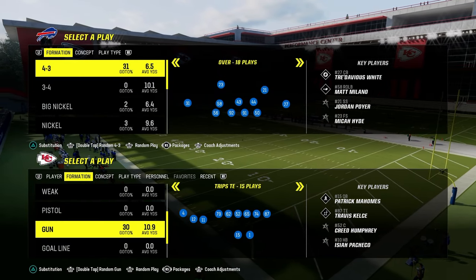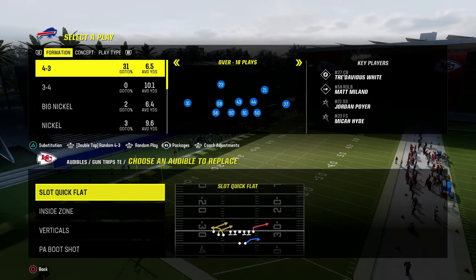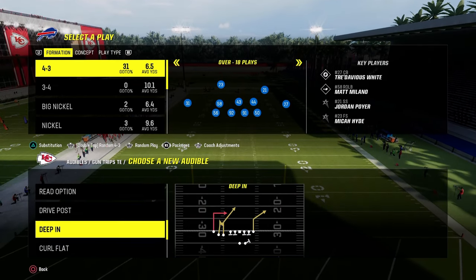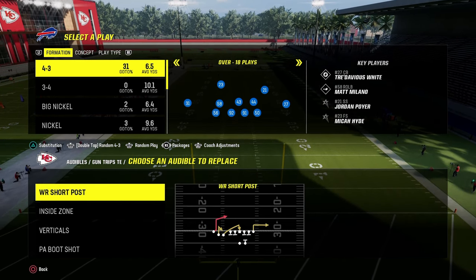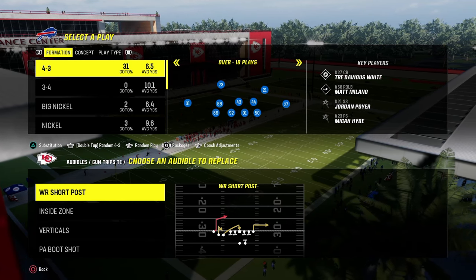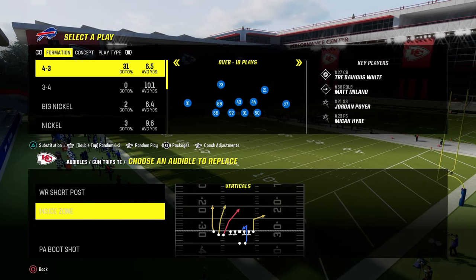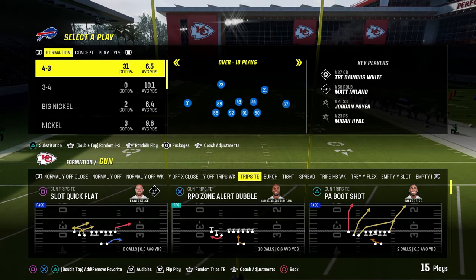Now I want to go over audibles for the Buffalo Bills offense in the Buffalo Bills playbook. We're going to set a couple of really strategic audibles. The first audible we're going to set is the play wide receiver short post — this is the best play in the playbook. You also have versatile plays like PA boot shot, verticals, and I like to replace inside zone with the RPO zone alert bubble.